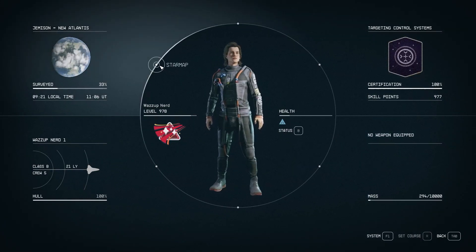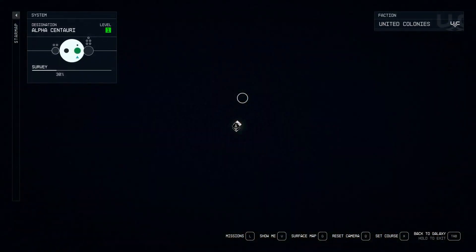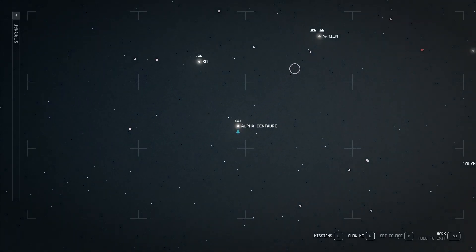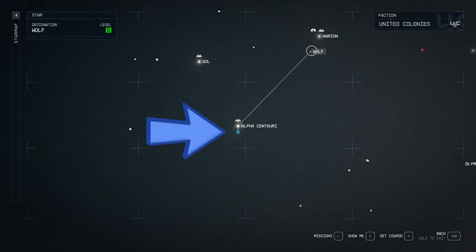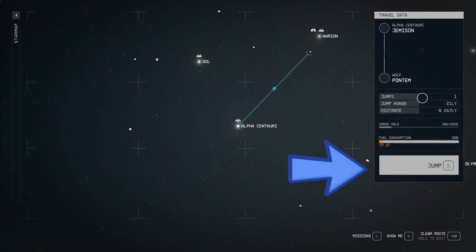Fire up your star map and set your sights on Alpha Centauri, the home of bustling New Atlantis. Now look up and to the right, and you'll spot a tantalizing star system — the Wolf system. Press X on your keyboard to set course and then X again to jump to the Wolf system.